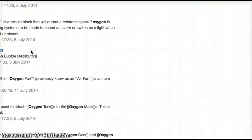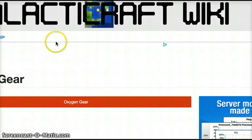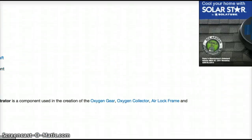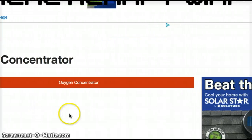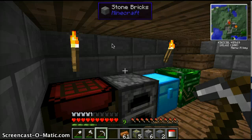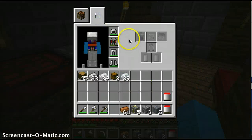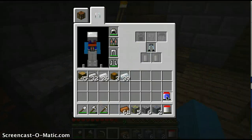Decompressor, detector, distributor, oxygen gear. How do I make this? Oxygen pipes and oxygen concentrator. This is expensive. I know I'm doing a lot of cuts, but you probably don't want to sit through it. So I'm just going to put this in here. Put this into slot — two tanks in here. They're not filled. I know that. I don't think you need parachutes.